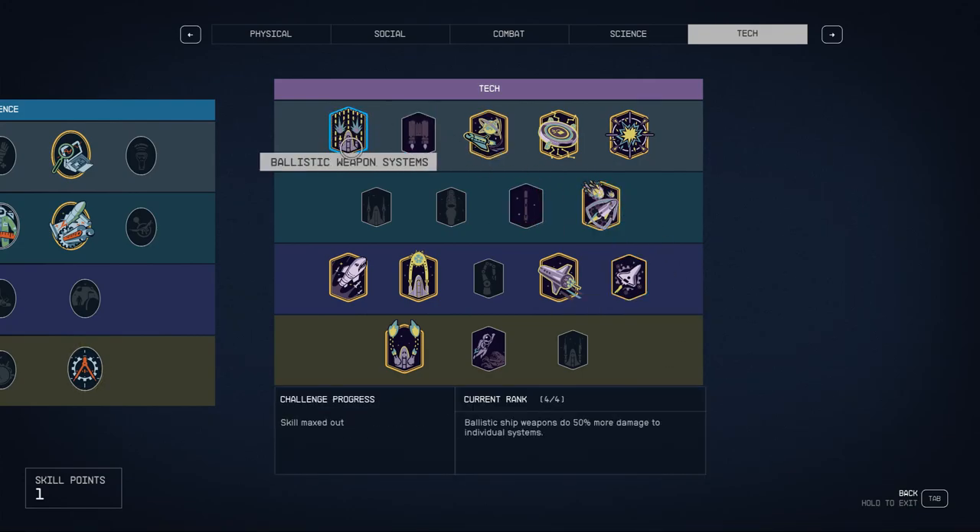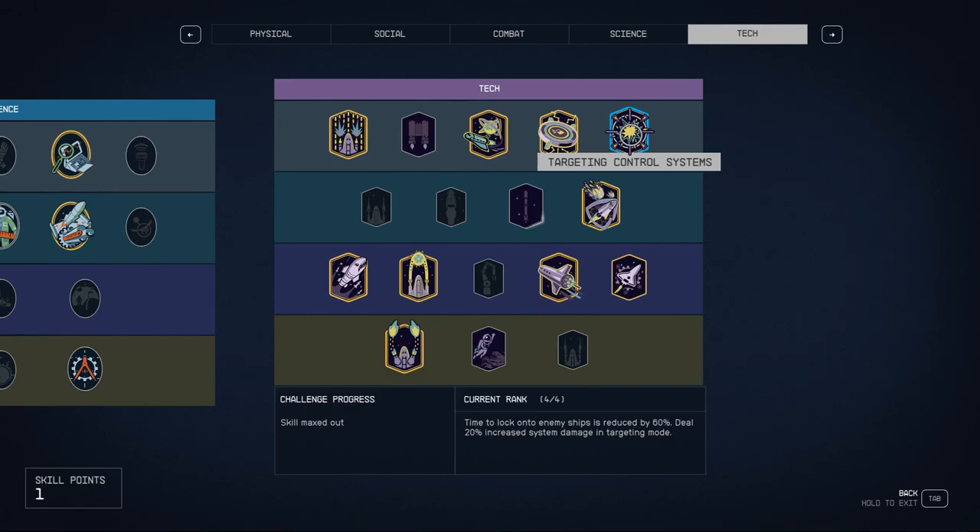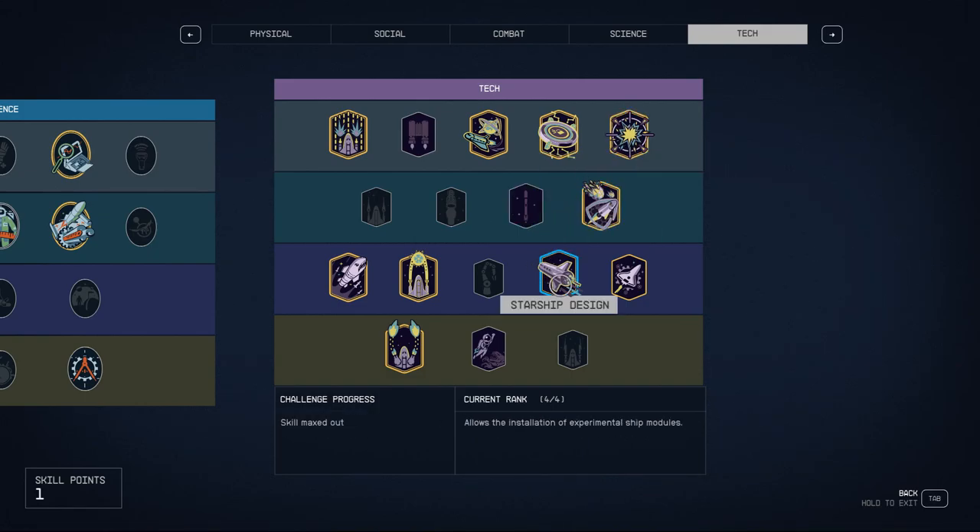In my opinion, the most important skills are right here: Piloting, Targeting Control Systems, and Starship Design primarily. Everything else is just gravy or personal preference.